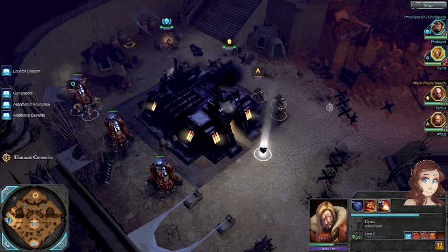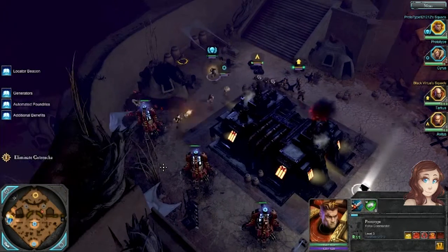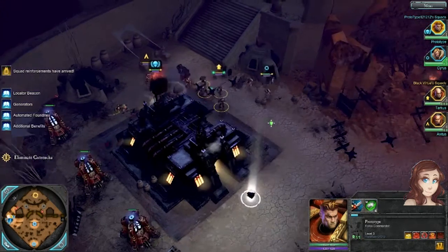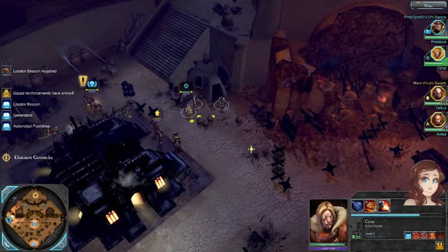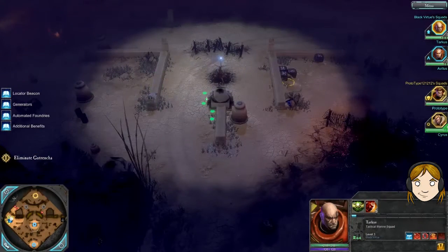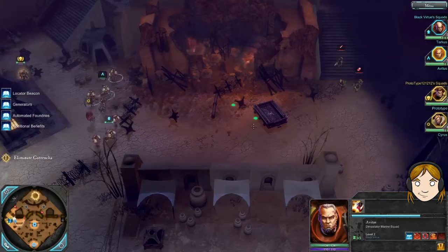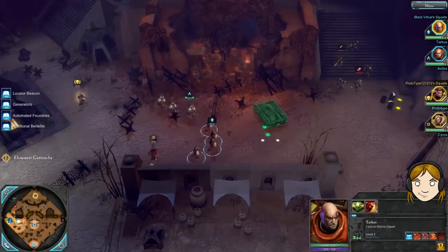We go back. I'm just going to defend those generators quickly. Right, so we're heading back to the centre. Because then we can get to the other side where there's the other tactical force. If we go back the way we came instead of that way, we have less resistance.